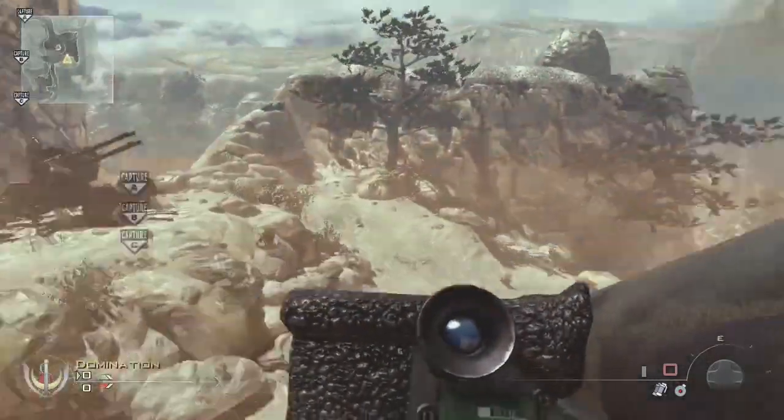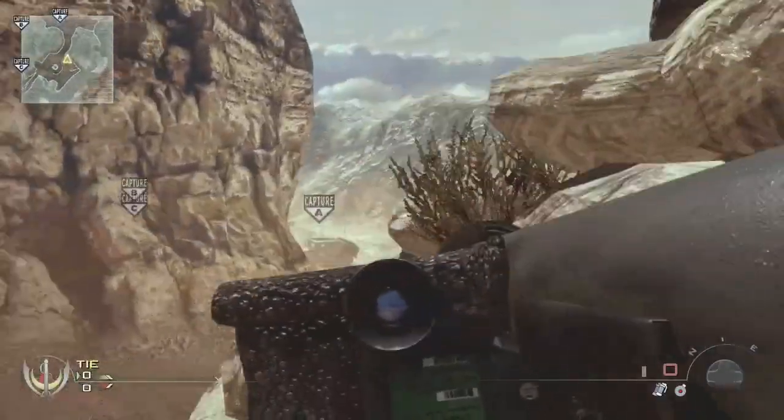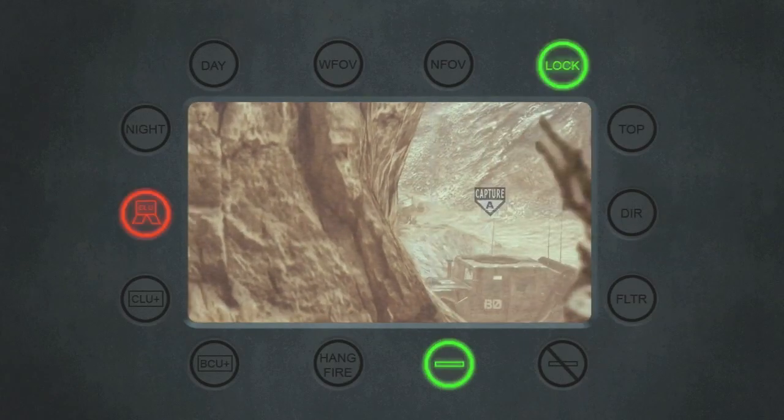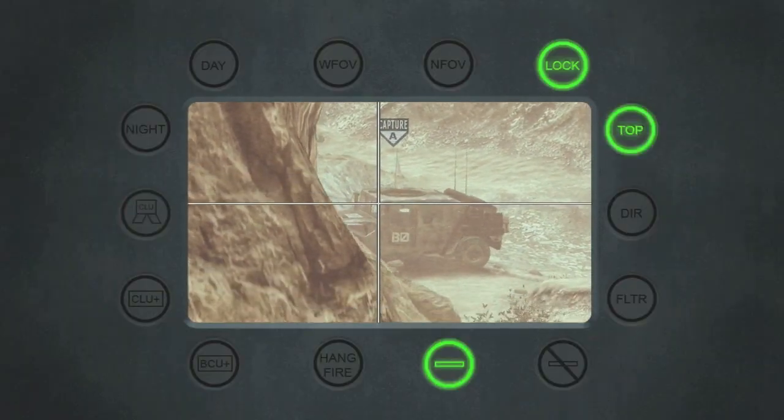If you shoot this down you can kill people when they're capping C — usually I get a single or doubles. This has been a quad spot for sure though. When they're capping A or when they're rushing A really hard, you can use this spot and it will actually touch down and do some work.